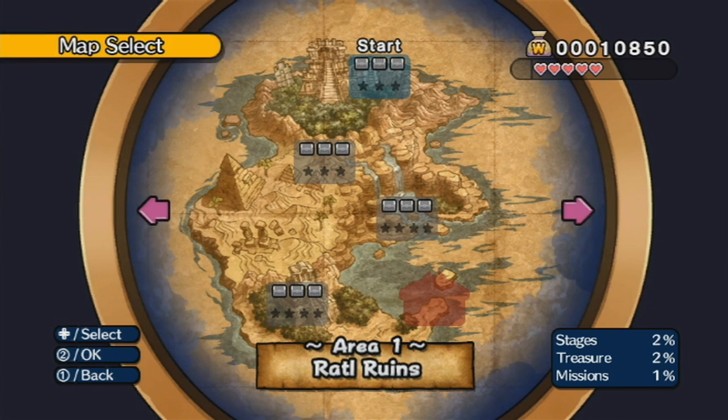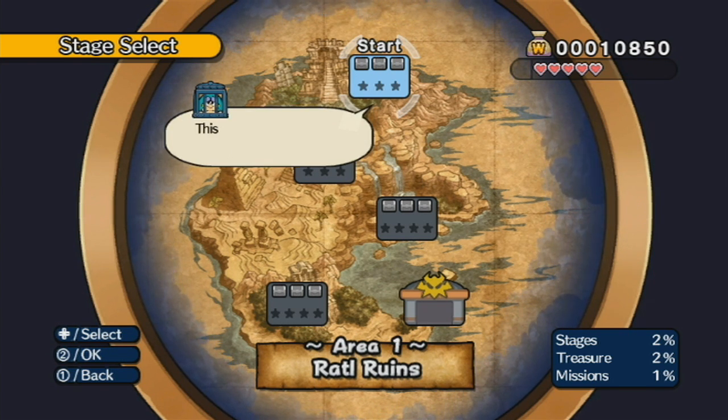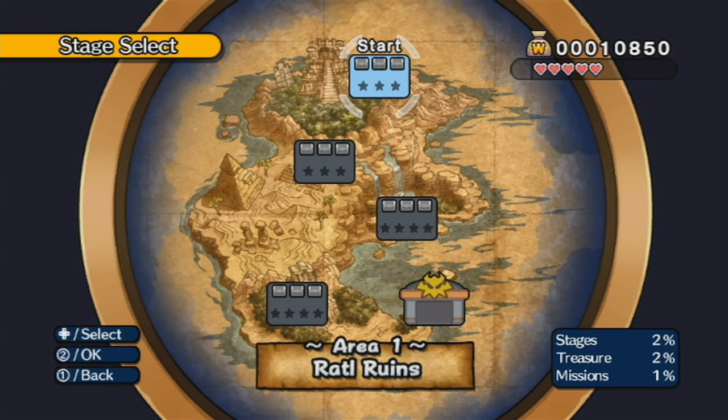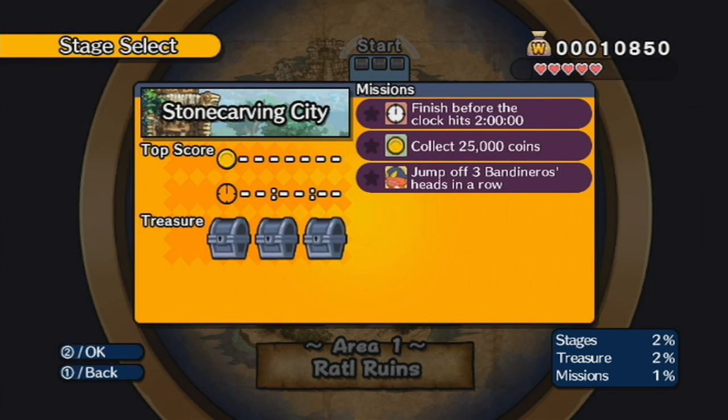We're going to Stone Carving City. It should be easy for you. I like how the game has this little way of saying like, 'yo, this is the difficulty of this level.' That text changes for later game levels, but it never feels super accurate sometimes.